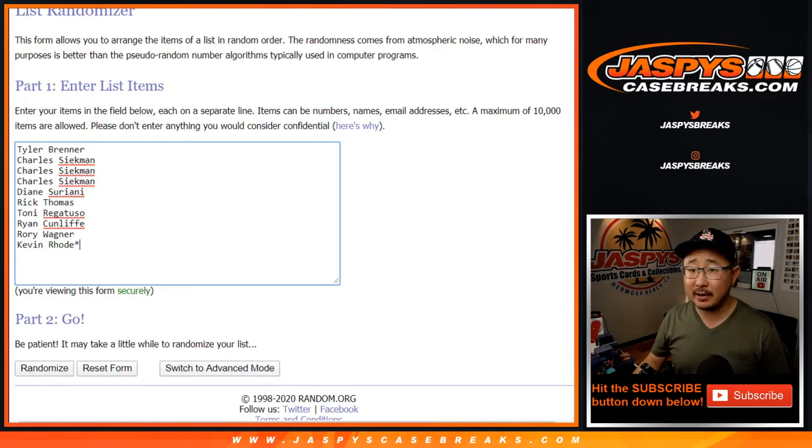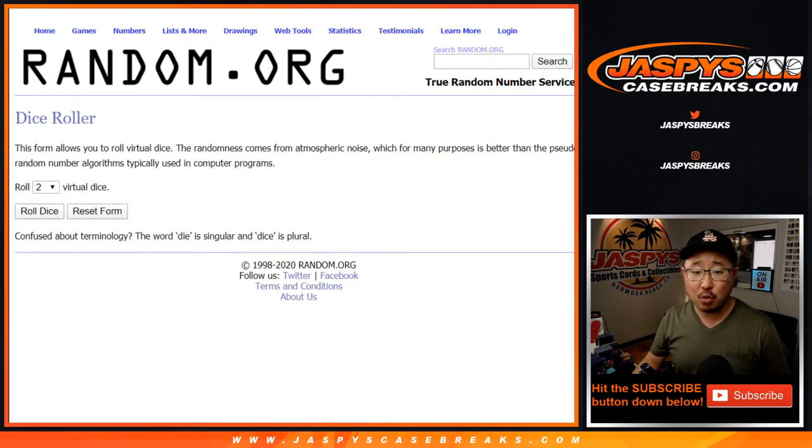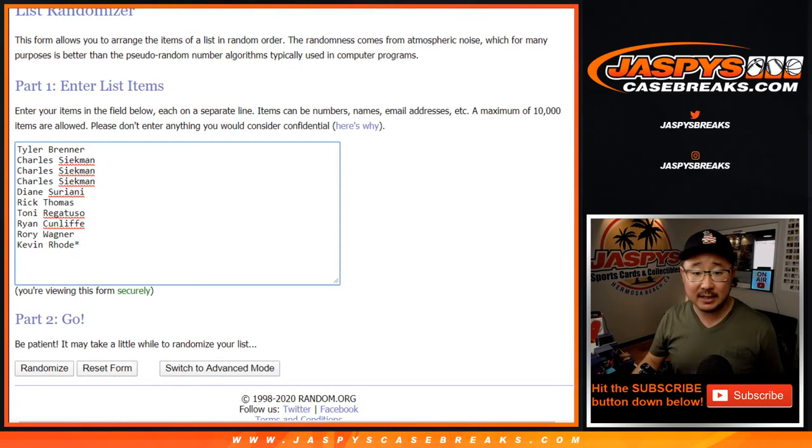For these folks right here, there are the numbers right there. Let's roll it, let's randomize it. Five and a one, six times for each list.